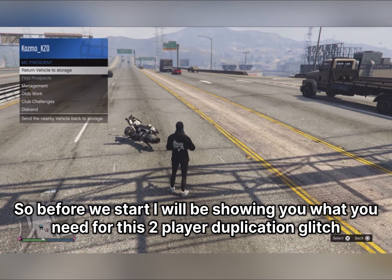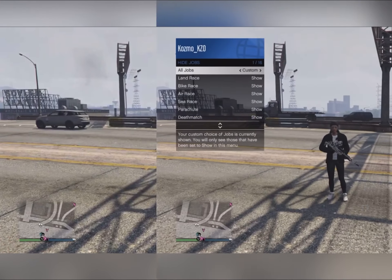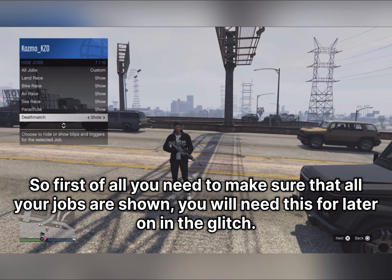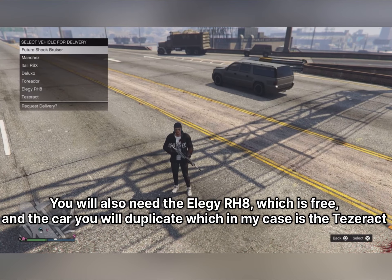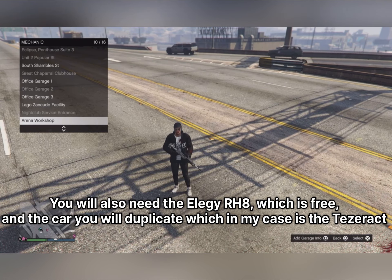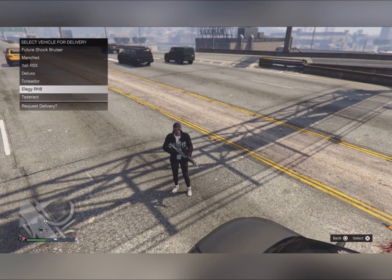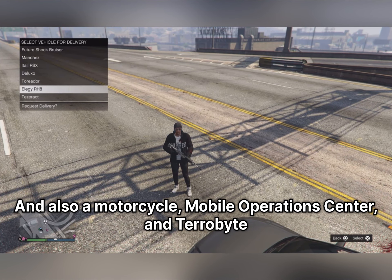Before we start, I will be showing you what you need for this 2-player duplication glitch. First, you need to make sure that all your jobs are shown — you will need this for later on in the glitch. You will also need the Elegy RH8, which is free, and the car you want to duplicate, which in my case is the Tezzerac. You will also need a motorcycle, a Mobile Operations Center, and a Terabyte.